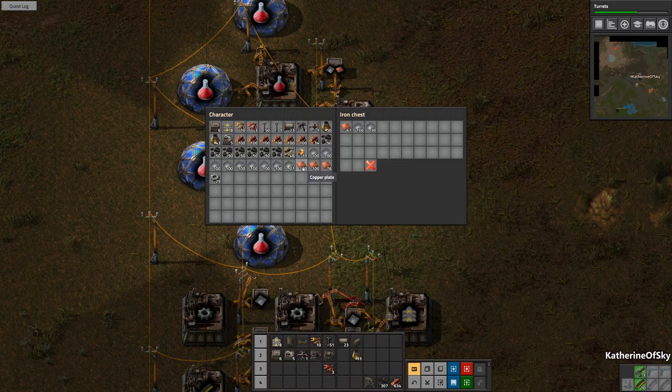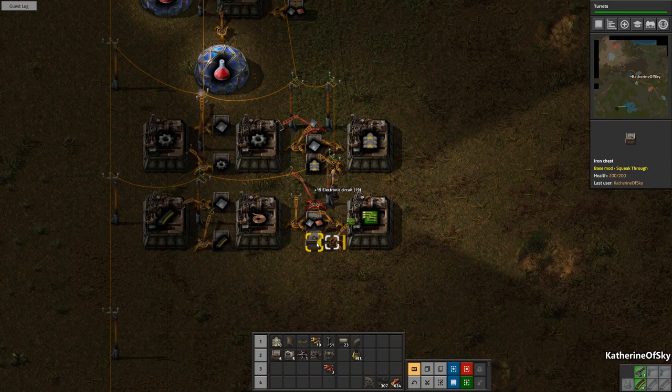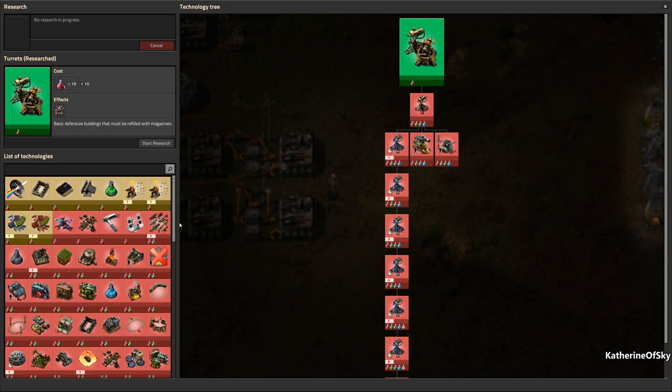Two iron plates, one copper — I think we're okay for now. I just want to feed the green circuit machine better. So let's take this and put another one of those. We have 19 green circuits — the yay is real here.